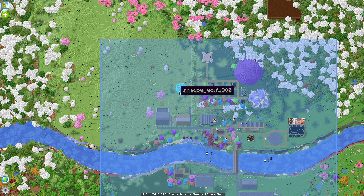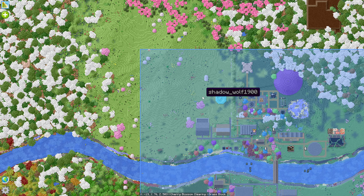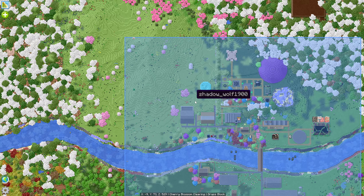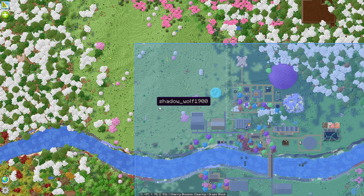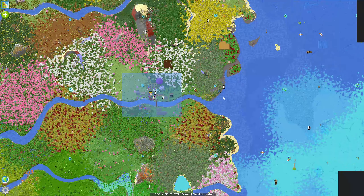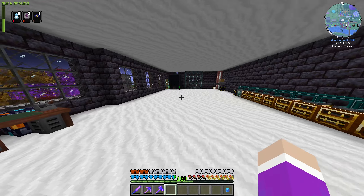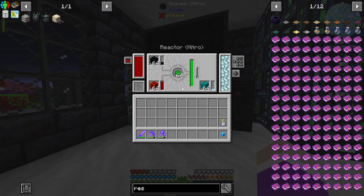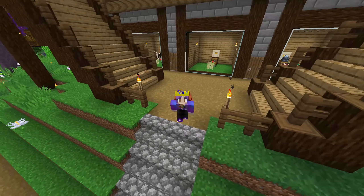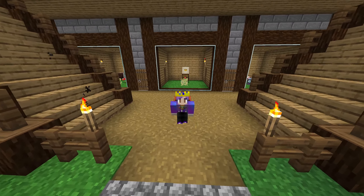I'm considering whether I should work on better power next episode instead of working on the Mekanism area. Maybe I'll fix our power and start on the Mekanism area at the same time. I'm looking at building a power plant right here — tearing down the slime island and building a big chimney or nuclear power plant lookalike with four or five nitro reactors inside it. Then over here we'll build the oil rig for Mekanism. We'll probably decide on stream what we're building. I'll end it there — hope you enjoyed, don't forget to hit that like button, subscribe if you're new, see you next episode!